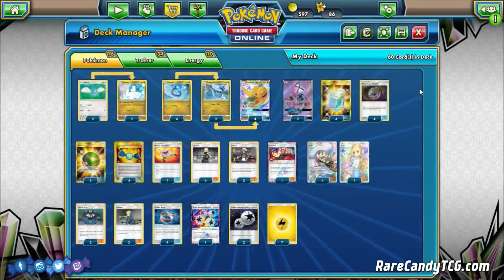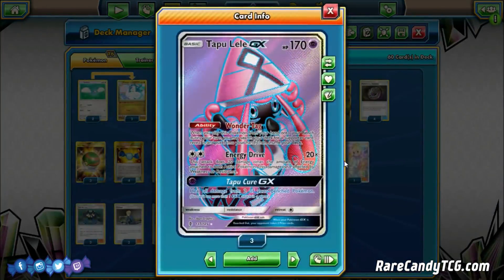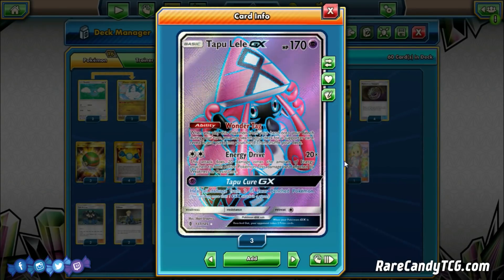To round up the Pokémon line — just two copies of Tapu Lele GX, of course, for that Wonder Tag ability to search out a supporter whenever we bench it. We do run a couple copies of Double Colorless Energy, so we actually can make use of Energy Drive, but most of the time we're just using it for Wonder Tag. It's a pretty straightforward Pokémon line, and that's kind of a theme of the entire deck.